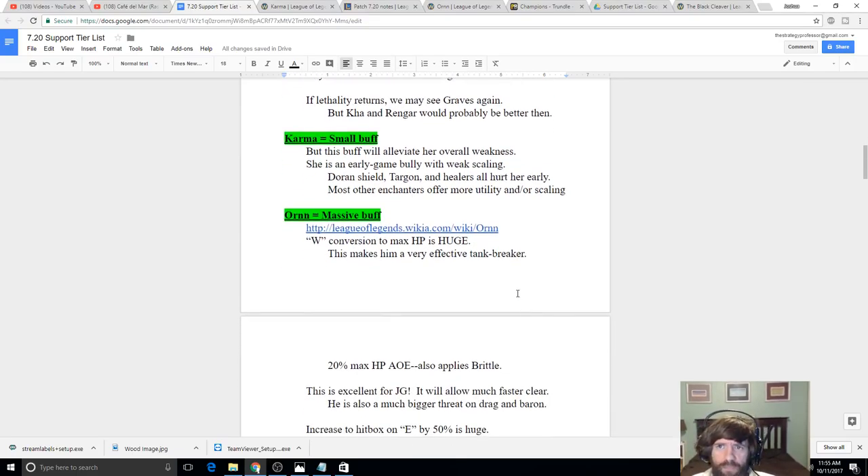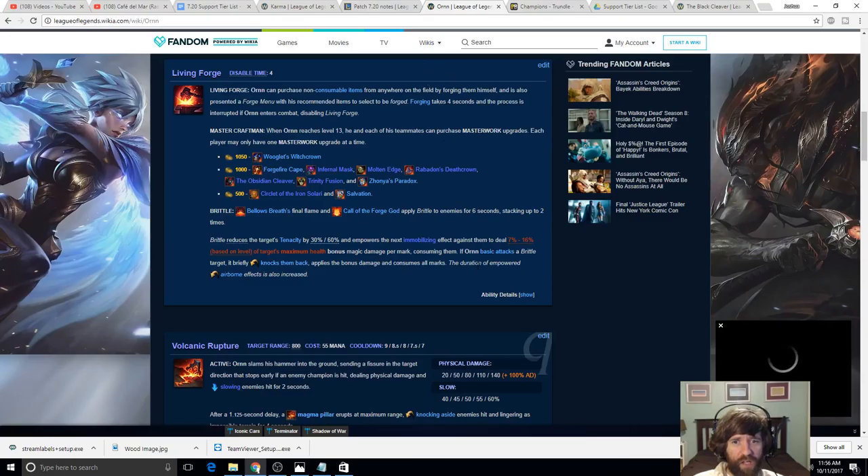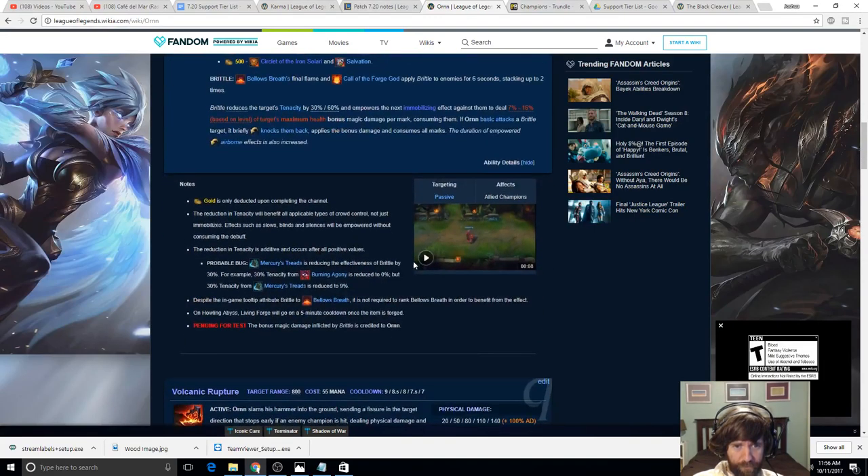Orn — this is a really really big buff. I've been calling for this for a long time: changing his W to max health and getting rid of some of the clunky self-stun cast times — and that's exactly what they did. They also increased his E hitbox, which allows less counterplay so people can't dodge away as easily. I've got Orn pulled up here — there were also some under-the-hood changes that are just massive that I didn't see documented anywhere.